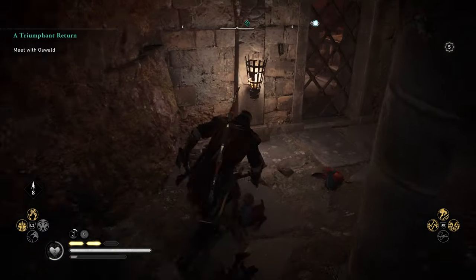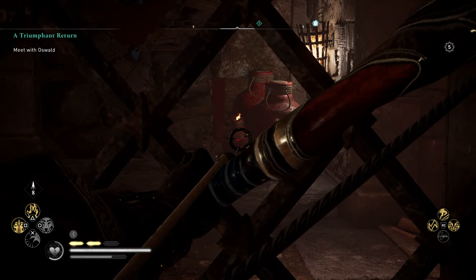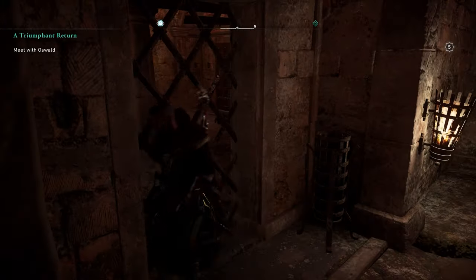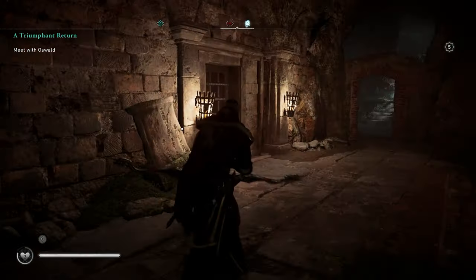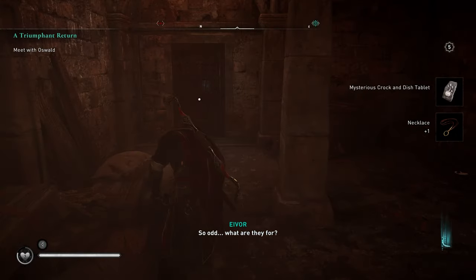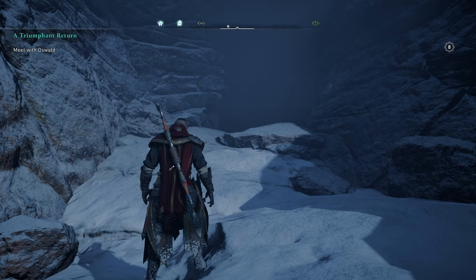Run over to the grate and shoot those barrels, which will make it so you can run around to the other side and shoot the barricade off from that side. Then run back through, head into the middle, and the treasure is right there in front of the tomb. We have one more left to go.